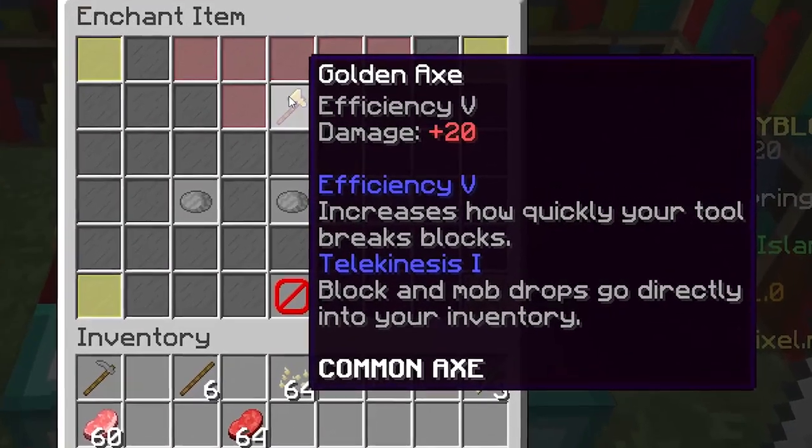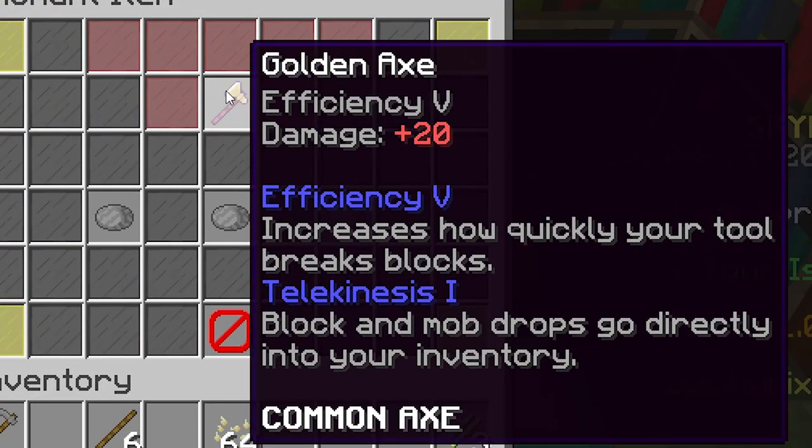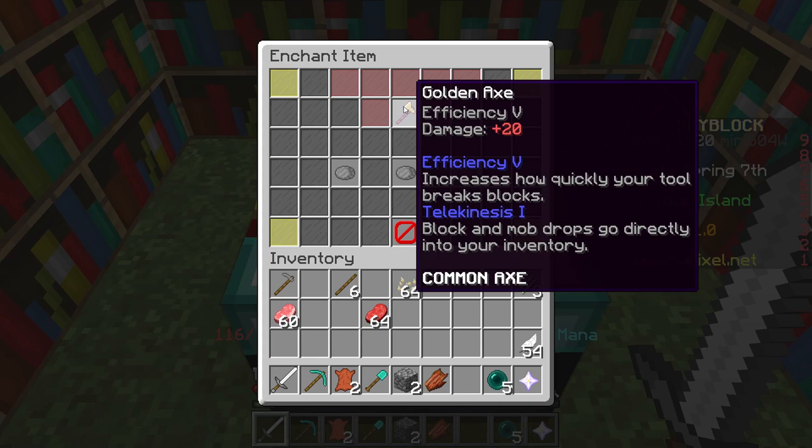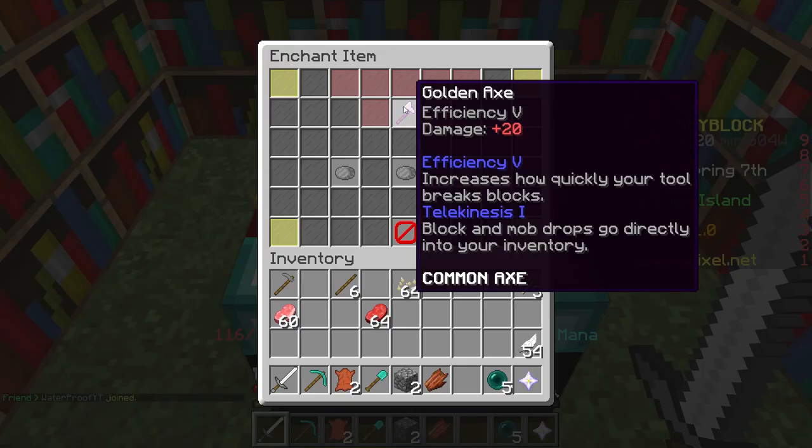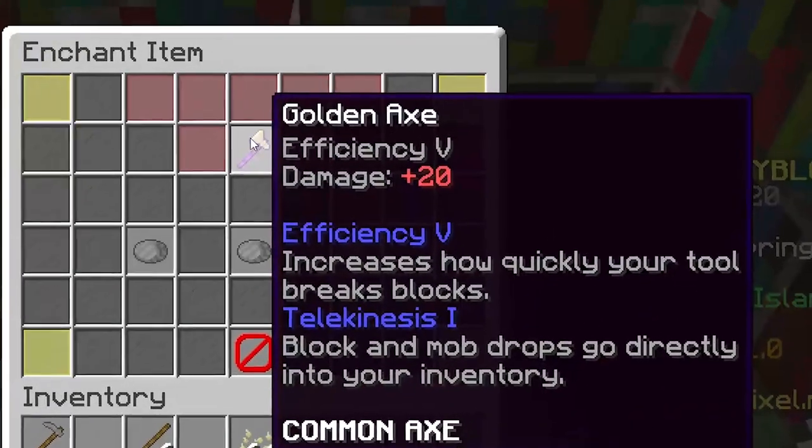Efficiency 5 is the best enchantment on this axe because it increases how quickly your tool breaks blocks. The free Telekinesis 1 enchantment is also really good — if you mine blocks they go directly into your inventory, and if you fight mobs with this axe all of the drops will instantly go into your inventory as well. I'm really happy with this axe, it's really OP.